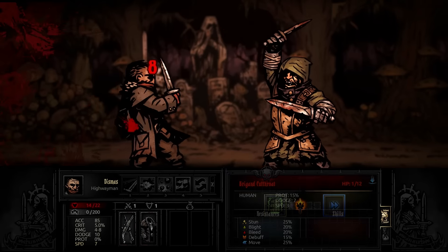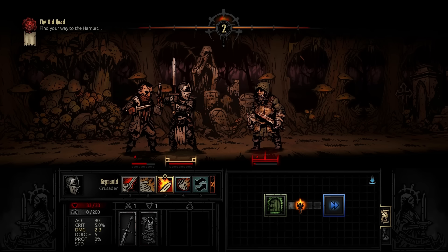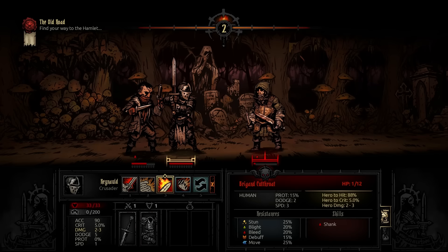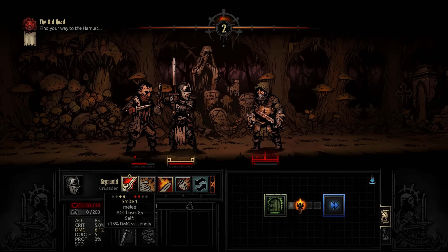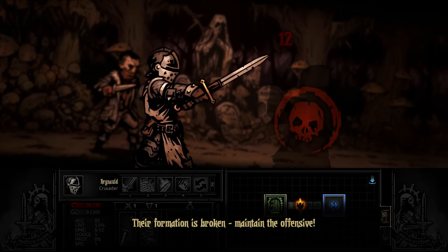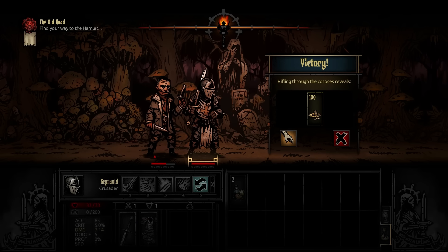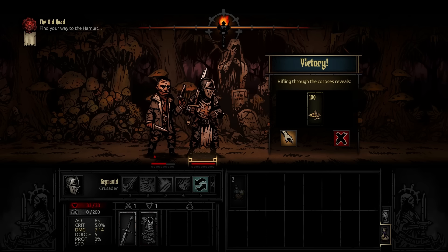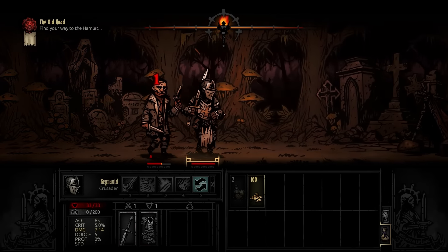Now it's my turn again — Open Vein. He's got bleed applied with one hit point left, but he shanks us dealing a lot of damage. It's our turn again with one hit point left on him. We try Smite — their formation is broken, maintain the offensive. This is a permadeath game so the highwayman might not be doing too well. Rifling through the corpses reveals a hundred gold. Let's take that and continue to the right.